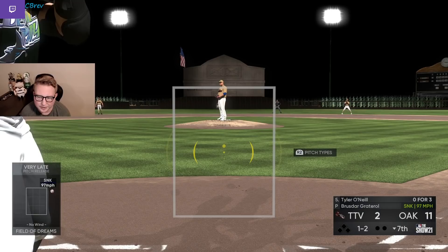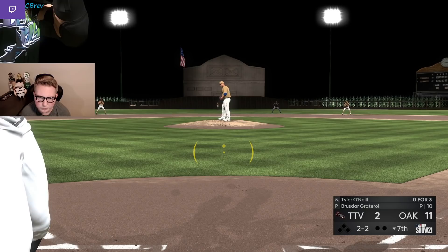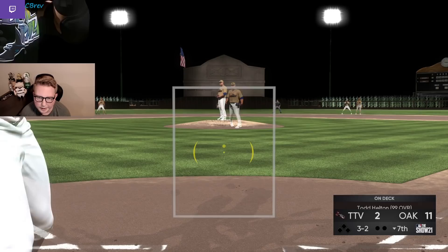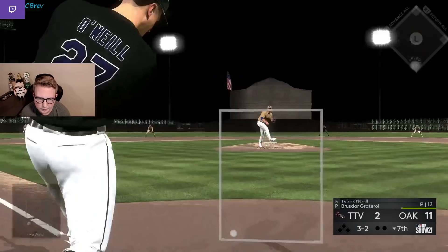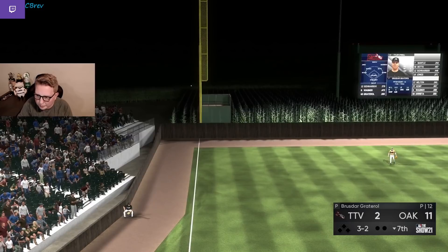Haven't seen a single slider from him yet — this would be a good time to throw one, especially right-on-right. Threw it high — almost caught me there. We work it back to 3-2. He's not going to walk 99 speed so we're hacking away. And there we go — Tyler O'Neal with the walk-off, turning and burning on the Bruisedar sinker. We win this one 12-2.